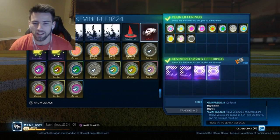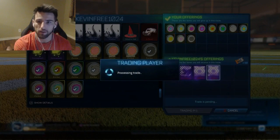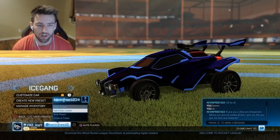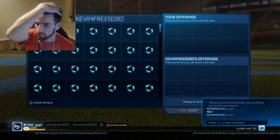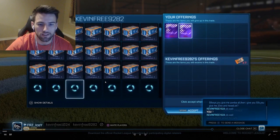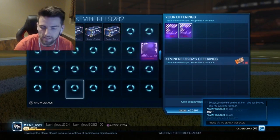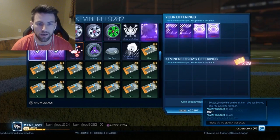There we go — 50 keys accepted, and then the 2 20xxs. I was just making sure, and yeah, we did it. Then I traded with him again right here — he gives me the 50 keys, I give him 2 20xxs. And then the 2 hex, and he gives me 50 more keys. That way he gets to keep his mystery decals and I get the keys back.